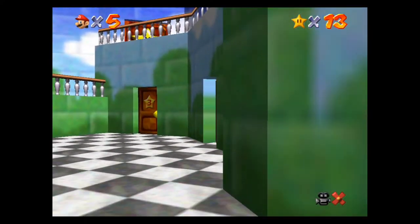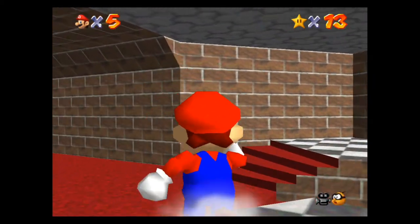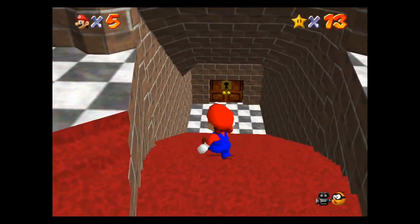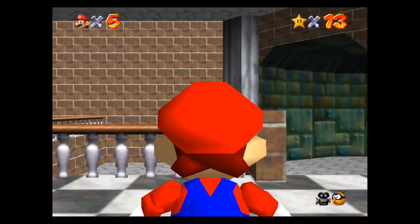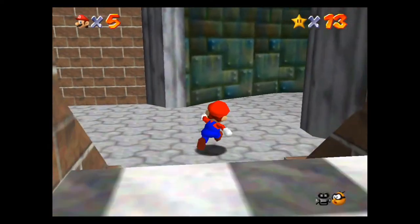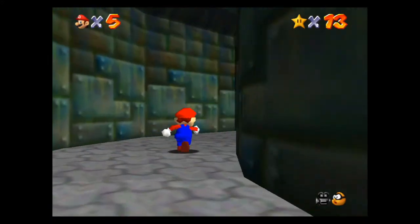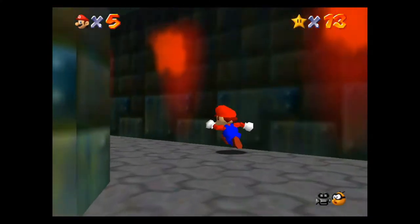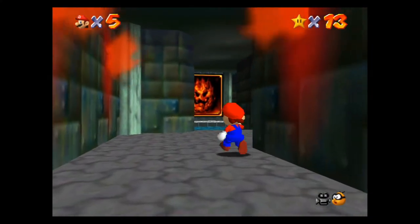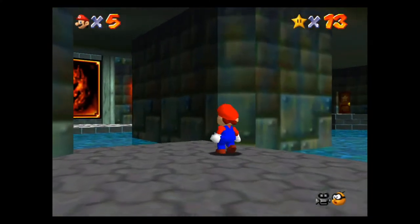In order to do this you need first access to the basement. To get access to the basement quickly you need eight stars. Once you get eight stars you're able to fight Bowser on the first floor and he will give you the key to the basement, so you gotta have access to these levels down here.